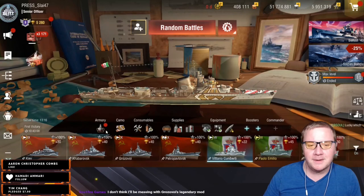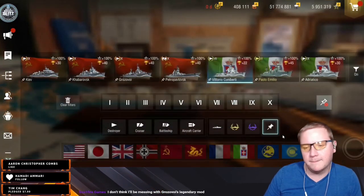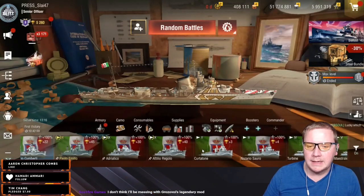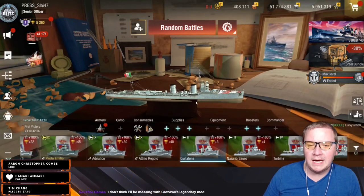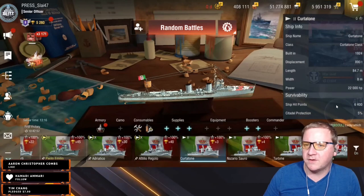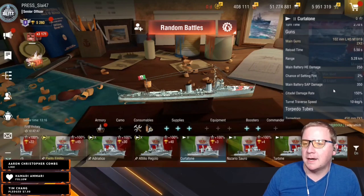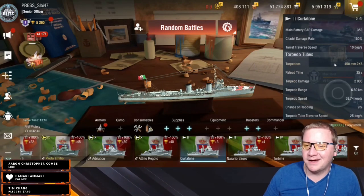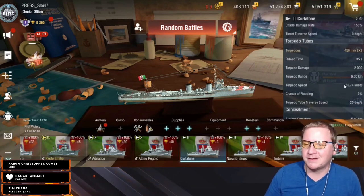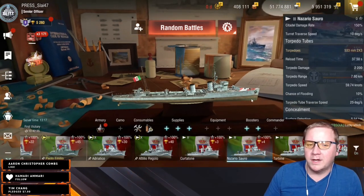Let's talk about the pasta boats. Let's go over the Italian destroyers. We start at tier two with the Crititone — anyone wants to correct me on that. Main guns, HE and SAP up this entire line. Torpedoes are probably like the Leone — not gonna have a lot of damage at that tier, but they'll do just fine.